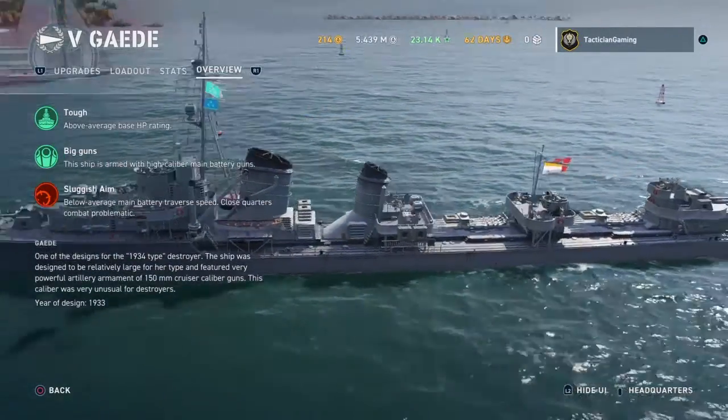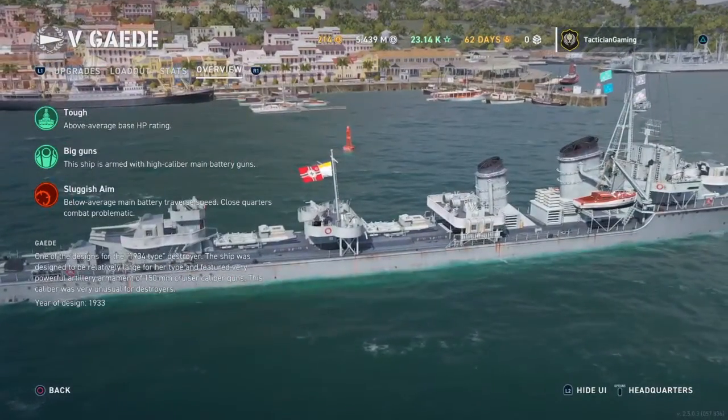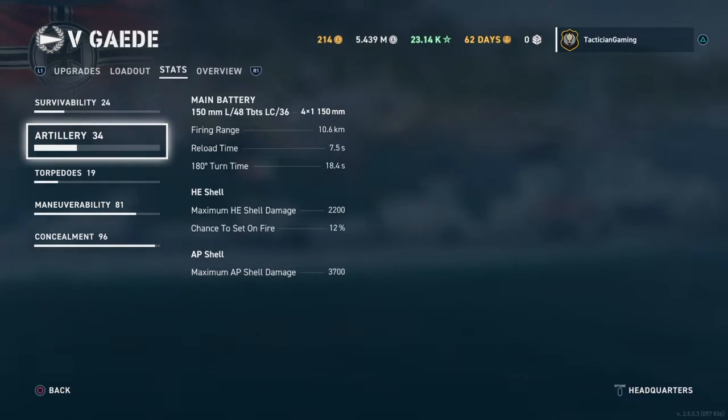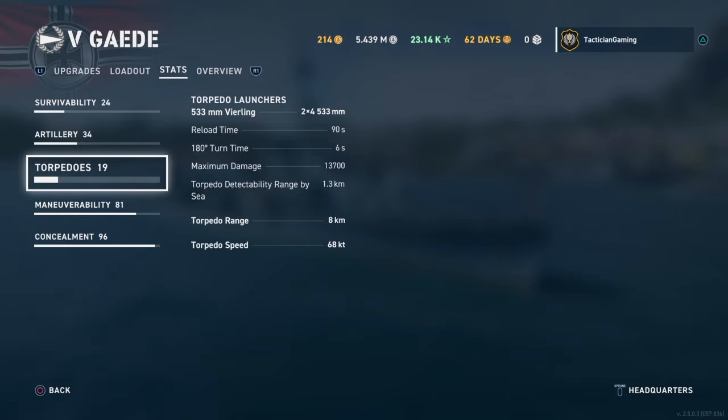Gade is more akin to Moss in terms of firepower and torpedo power. Let's go over stats quickly: 16,800 HP, fairly good for a destroyer of this tier. The guns after the upgrade are 150mm — very, very strong, almost cruiser-like; they are cruiser-like guns. 7.5 second reload, kind of eh, but they work well. Good AP damage as expected of the German destroyers, and fairly high HE damage, so you won't worry about that too much. The torpedoes are the same German torpedoes you always see — nothing too impressive.